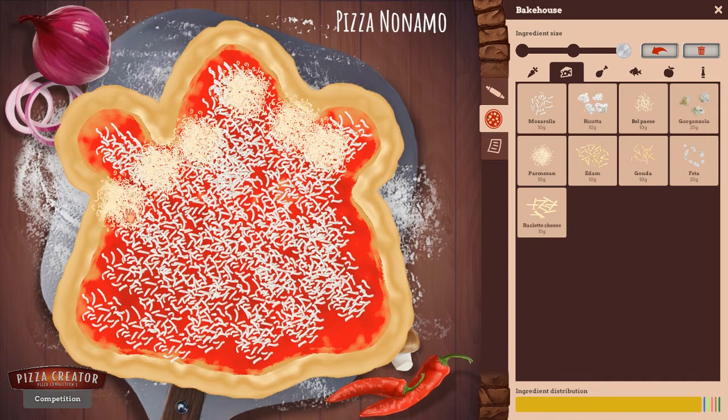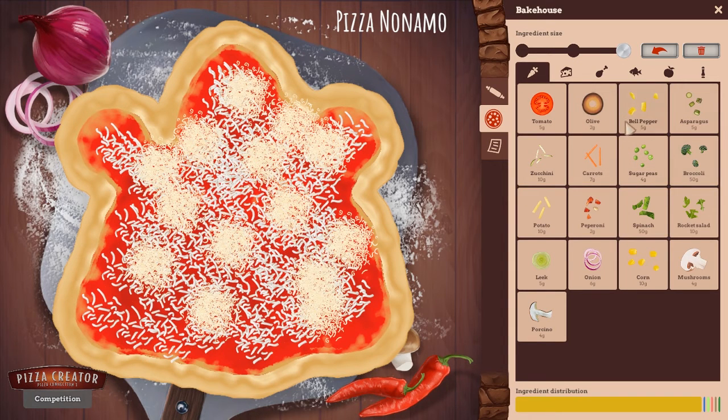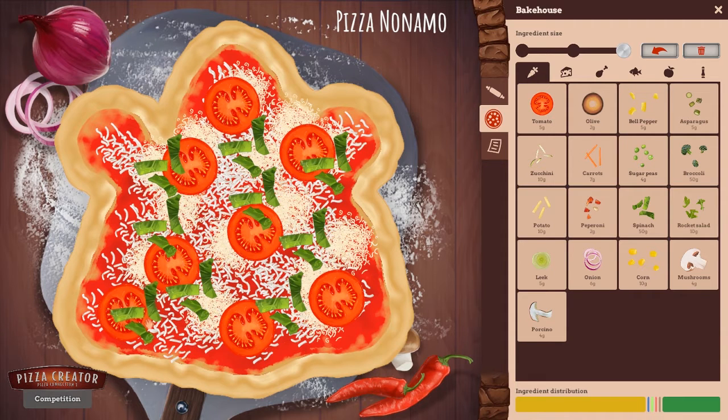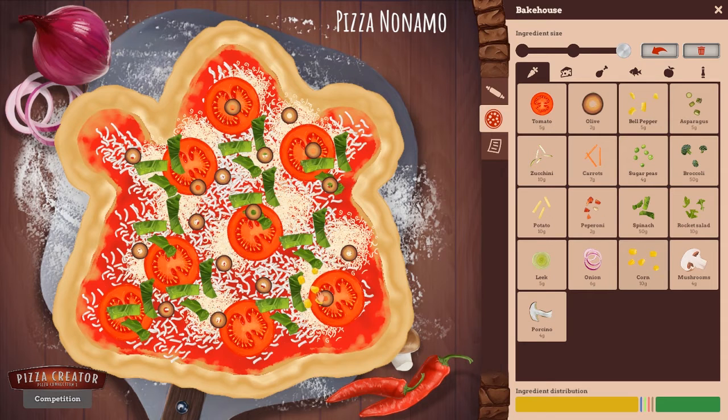And then we'll just sprinkle some parmesan on there as well, but we'll come back to the parmesan later. We're gonna top this off with a couple tomatoes, just cause there's not quite enough sauce on here. A bit of spinach - this is gonna be maybe a bit of a healthier pizza. So we got some spinach. And we'll put some olives on here too - a couple black olives. Corn! I don't know if you've ever had a pizza with corn on it, but this is gonna be a really good pizza.